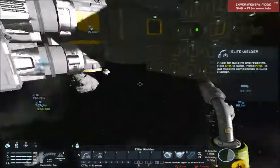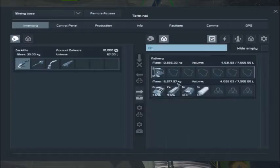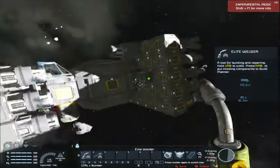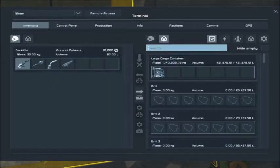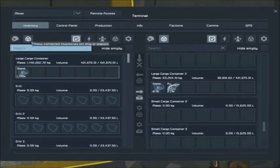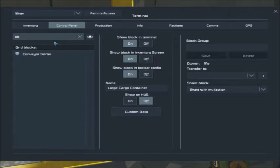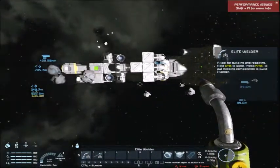We're dumping the ore, dumping the stone — it's going into my collector and my refinery should be refining it. Then in five minutes or less, this drone should start its run again. I want to make sure the gold gets out first. While we're here we might as well try to dump all the stone as quickly as possible.